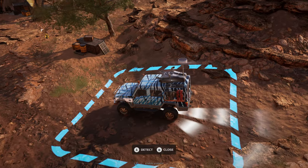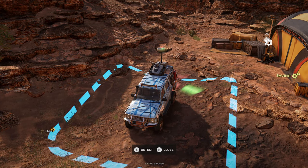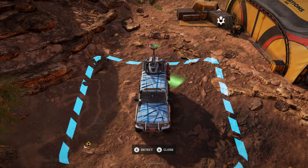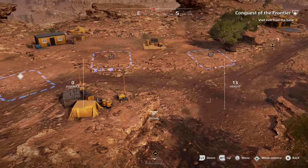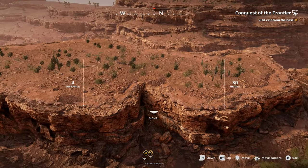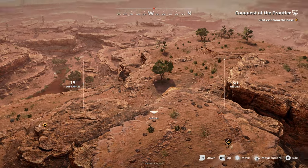You'll want to scan the area as you spawn to reveal the upgrade behind the base camp. We've got an upgrade behind us. Then, using your drone, scout the area from above, locating the upgrade and giving you a better view of the area. Also, make sure you have anchors and a jack, just in case.